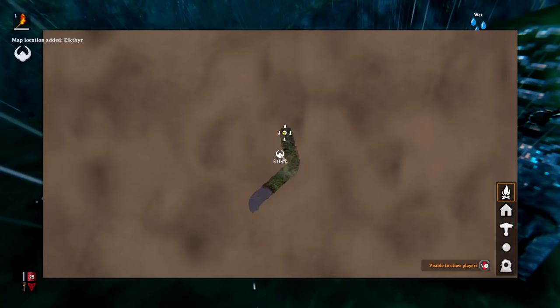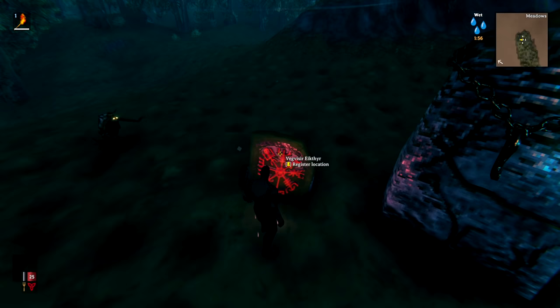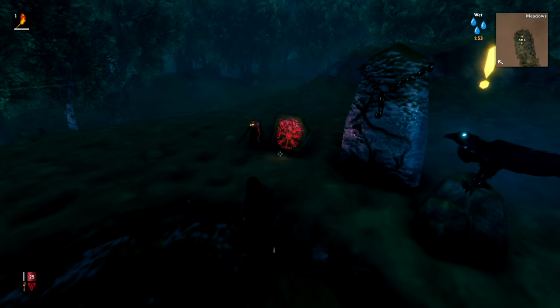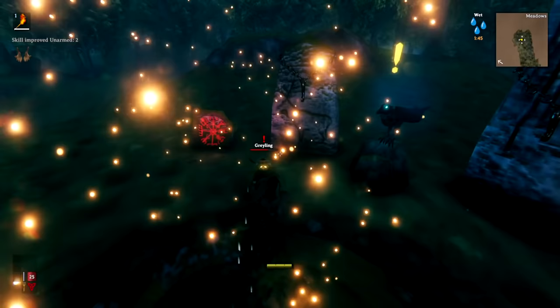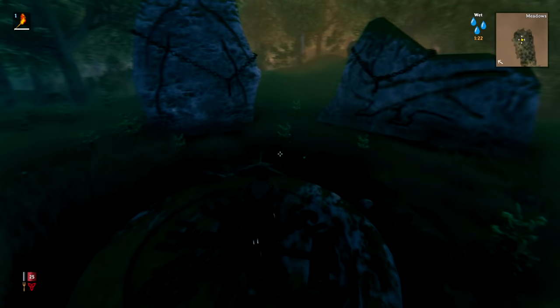Once you hit the spawn point of your new world, the first thing you should do is run over to the red stone and register the location for Eikthyr. We got really lucky — it's very close. There's also a greyling nearby; don't be scared, you can fight him. Just run in, hit him, then run away a little — he can't get a hit on us. Give him a few hits until he dies.